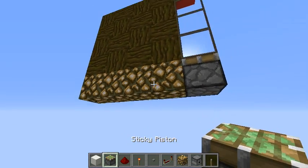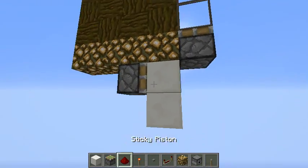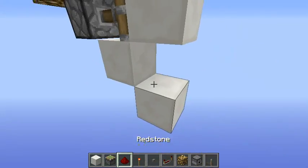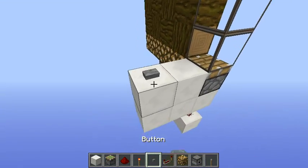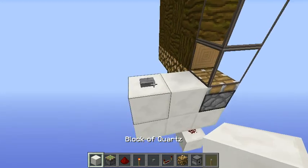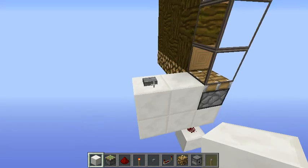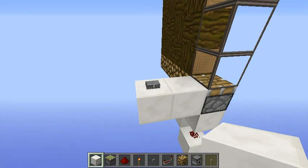From this line, count two blocks and place one sticky piston, two solid blocks like so, one redstone torch, and redstone dust right here. Your input is going to be exactly at this line, so place one stone button — and it can't be a wooden button.